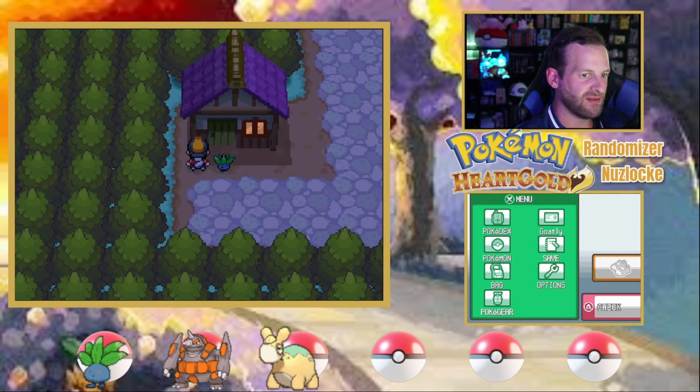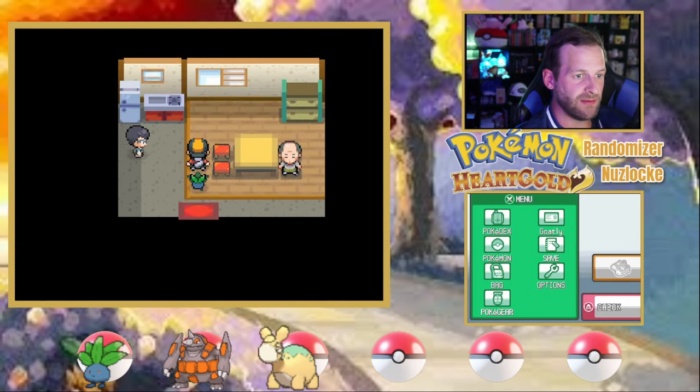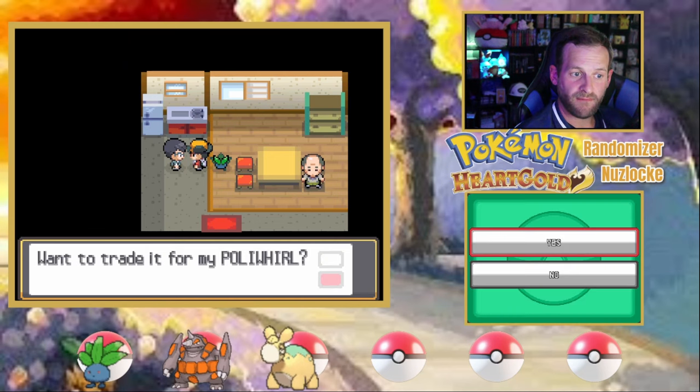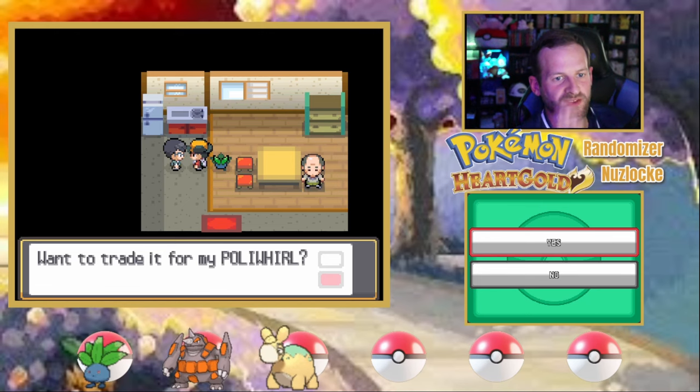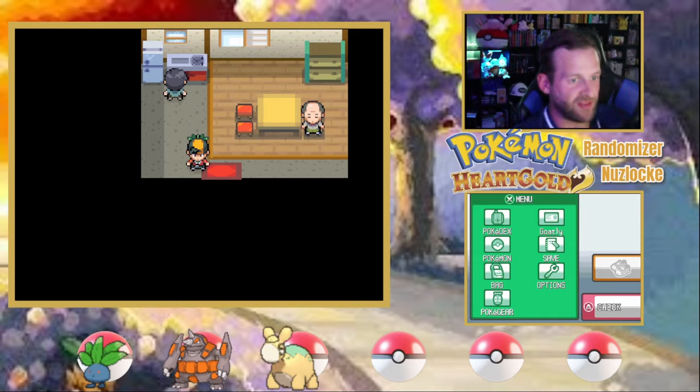They're going to be like, do you have a Rhyperior? They want an Ariados for a Pokemon — that's such a solid trade! That's such an amazing trade. Tell me it's holding a King's Rock and that's a Poliwhirl. If I find an Ariados, I'm coming back for that — that's incredible.